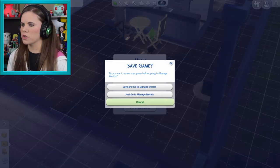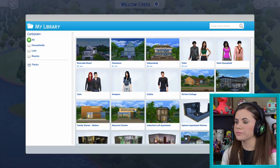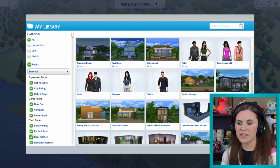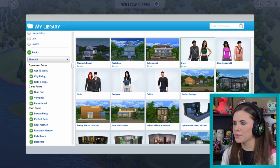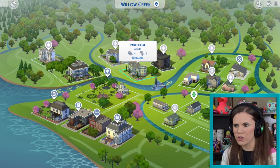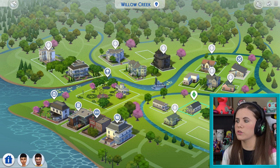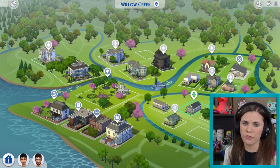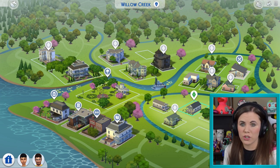Let's go to Manage World quickly. If we go to Willow Creek, my personal favourite neighbourhood, and go to Open Library and then Packs, you can sort things through packs for your different lots, rooms, characters, and Sims. So that's how you filter stuff through packs — it works in buy mode, build mode, and also in your world if you want to sort through specific lots like restaurants or Vampire lots.